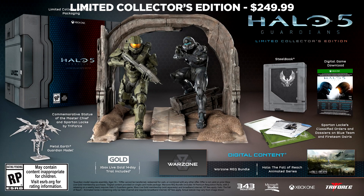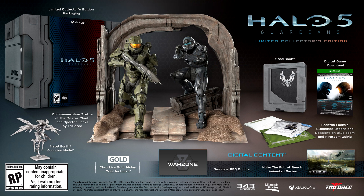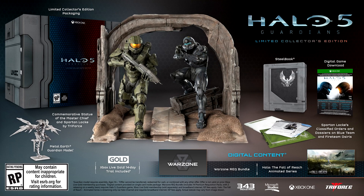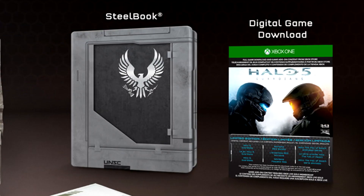There's also the big granddaddy — the Limited Collector's Edition, which is $250 at your local retailer. It comes with everything in the Limited Edition, and it has a commemorative statue designed by 343 Industries. The Master Chief and Locke appear as a team, but the statue is able to split apart so you can separate the two characters and essentially use them as bookends. However, this bundle does not come with a disc, even though it comes with a steelbook — it comes with a code to download the game digitally.